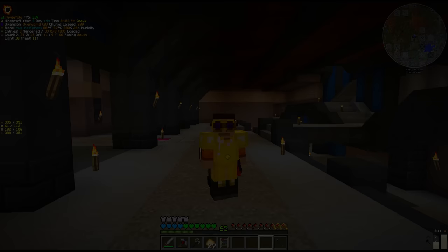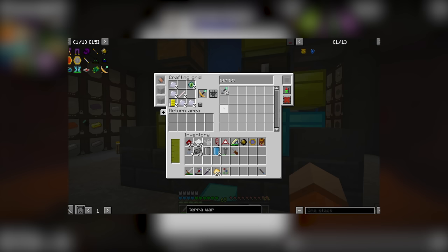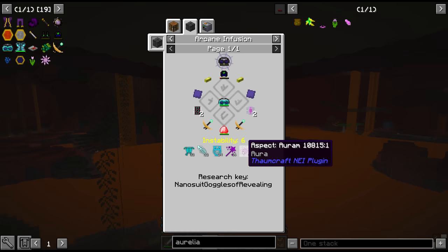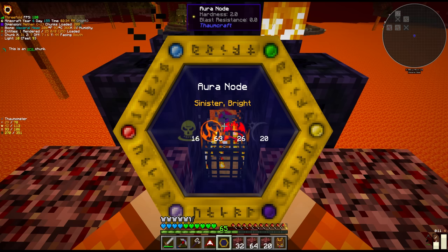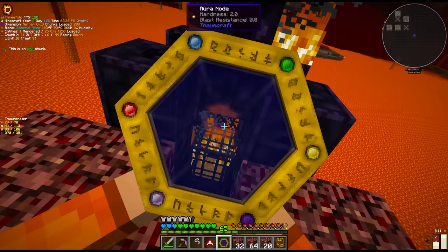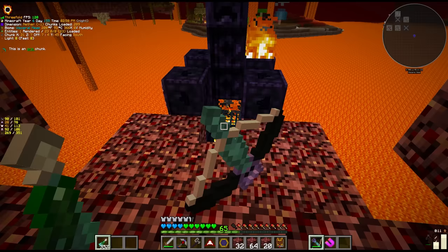Upon your thaumaturgic researches there's always been one aspect that is extremely annoying to get — Aurum. So we are in the nether here looking for Aurum. We have all the rest of the materials we need for the goggles in our backpacks, and the final thing we need to put this together is Aurum. We came across this wisp spawner, although it seems that this isn't actually going to help us in this specific situation. There's a pretty decent aura node here though — a sinister bright node. But it appears these specific wisps only drop the Ignis or Infernus essence. So this might come in handy later on but not today.